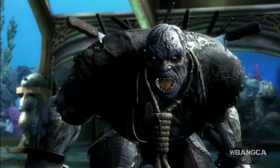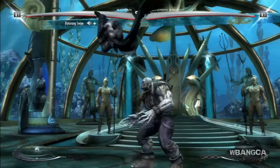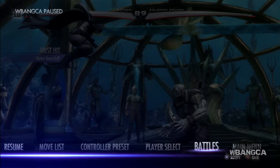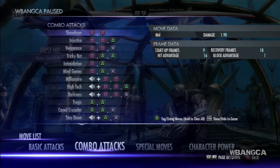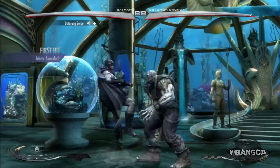Blackest Knight Batman versus Grundy - they're both zombie-like anyway. Let's look at his skills. These are special skills. If we go into the move list, you'll notice that it's separated into combos, basic attacks, and special moves.